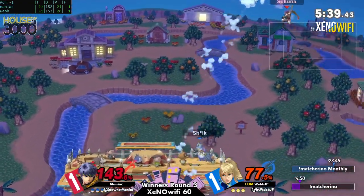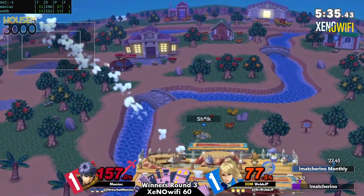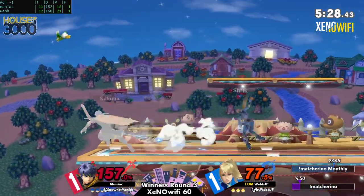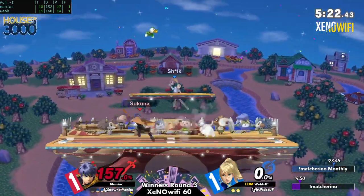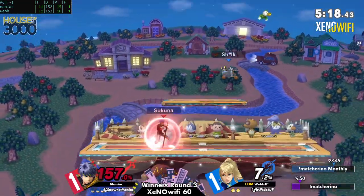Falling out of the up smash — that does happen for ZSS. Oh, it still didn't do it, and now we might see a little trouble. One neutral air and I think he's dead. We're starting to see the neutral air come out from Maniac — the spacing wasn't right but he gets the follow-up anyway.